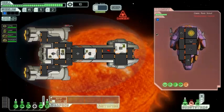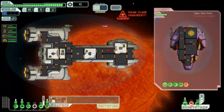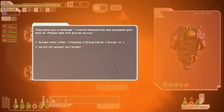Sensors go down immediately — that's okay, we don't really need them at the moment. A solar flare's coming in, so get those weapons offline. They send a message: 'I cannot believe how well-equipped your ship is. Please take this and let us live.' They offer us two missiles, a drone part, and some scrap. That's not bad considering how early we are in the game, but we don't use missiles so we're not going to accept.